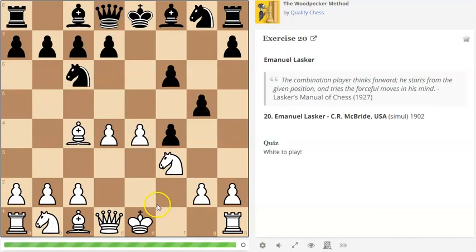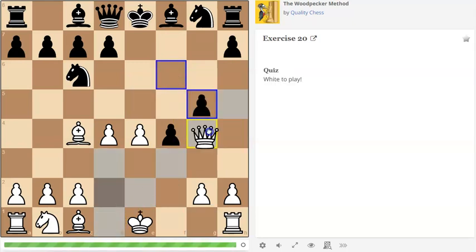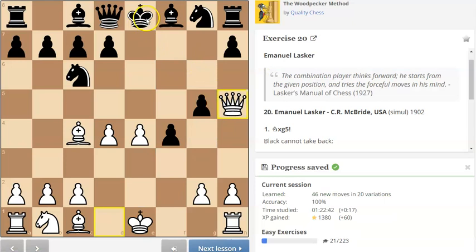Next one. With this one again, all about this diagonal — this should be red rag to a bull. Jump in with this knight here — that throws in the check. And again, this king is going to be moving up all over the place after the queen comes to f7.